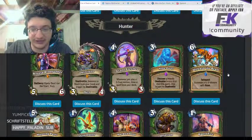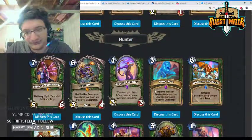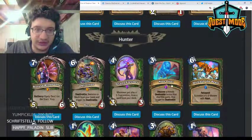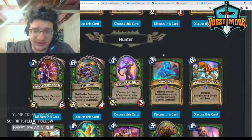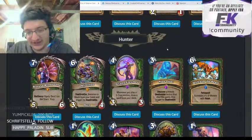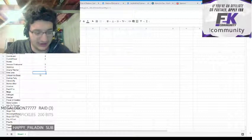Nine Lives — discover a friendly deathrattle minion that died this game and trigger its deathrattle. You're going to use this mostly with eggs — Nerubian Egg and Devilsaur Egg. In the late game it's fine but not super exciting. I think this card is okay early in a deathrattle Hunter deck — it's basically a three mana 5/5 or 4/4 — so I'll give it a three.